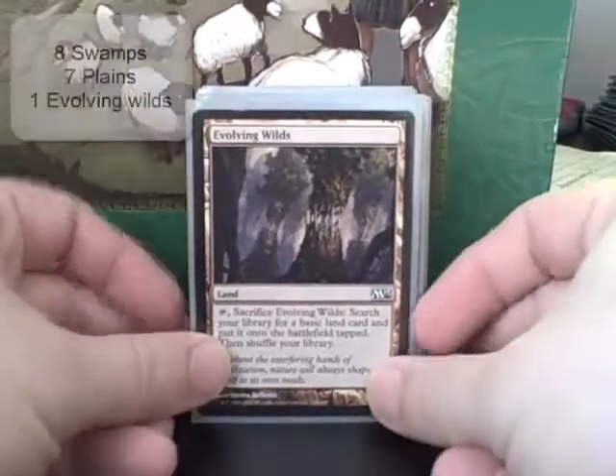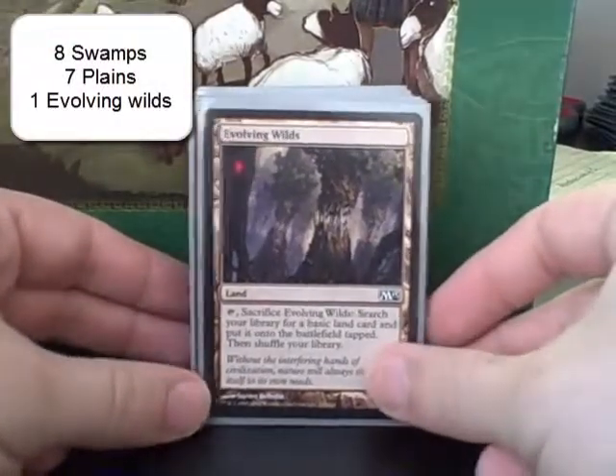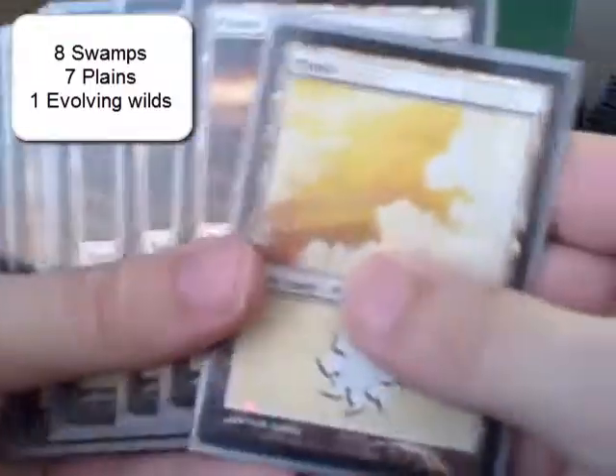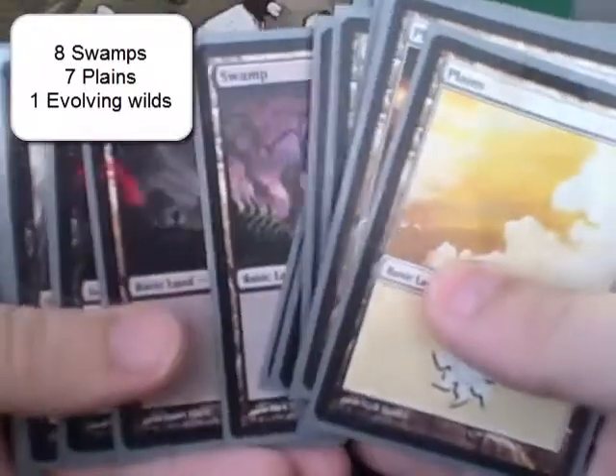Let's take a look at the deck. I'm only running 16 lands, and for color fixing I'm running Evolving Wilds. As you'll see, I'm in white and black and I've got a pretty even distribution between swamps and plains.